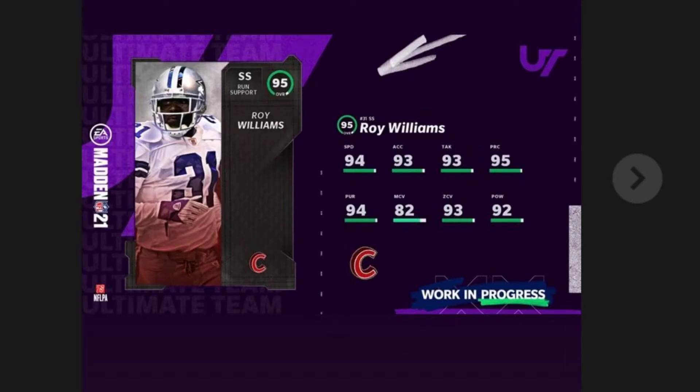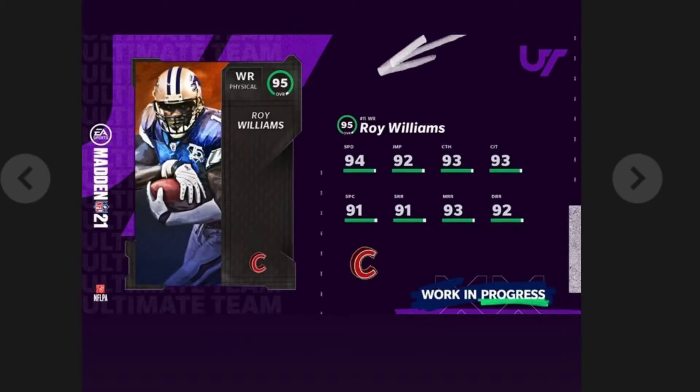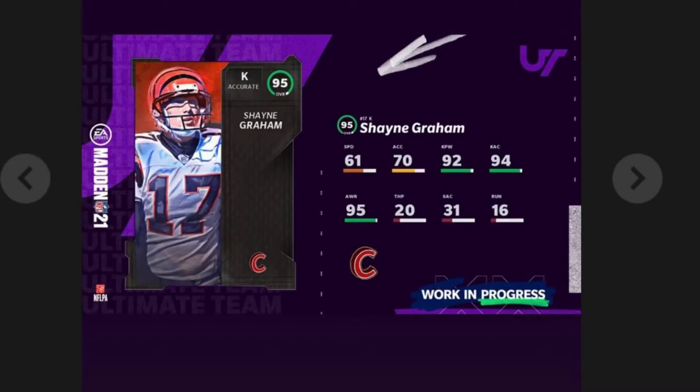Hey guys, I'm Maki McBrack here for another video. Today we have 32 95 overall Camp Zero cards, and I'll tell you one thing — these cards are actually pretty decent. EA actually did something pretty decent with this promo.